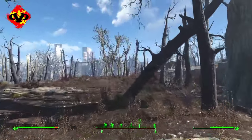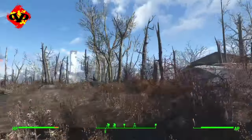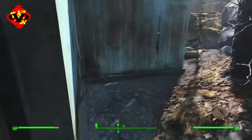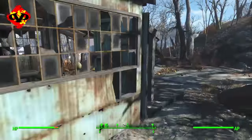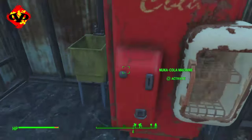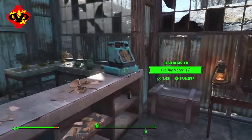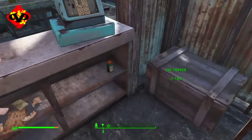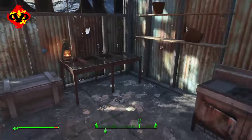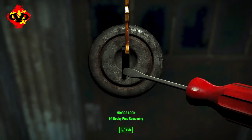The location for an easy one to obtain right off the jump of the game is actually above Vault 81, in this little shack that I'm going to. When you get here and start looking around, you'll be able to go into the back room, and on the shelf there's going to be a pipe rifle — a short syringe pipe rifle. Just know that the ammo is going to be things you have to make at a chemistry lab.